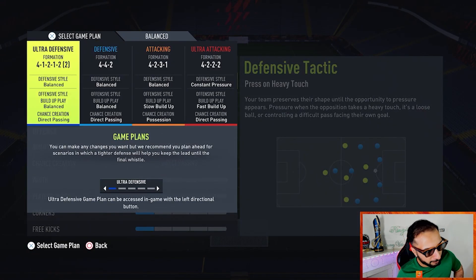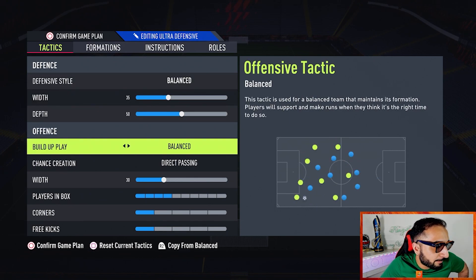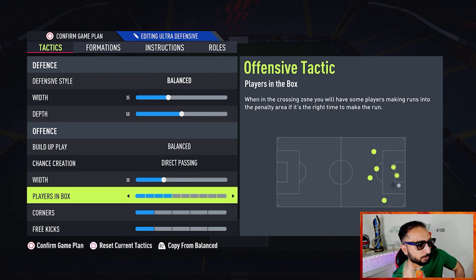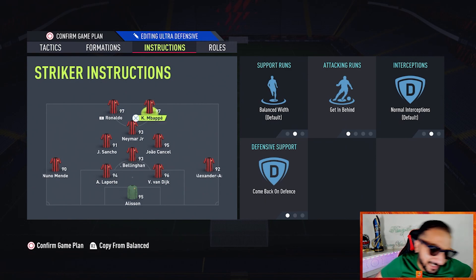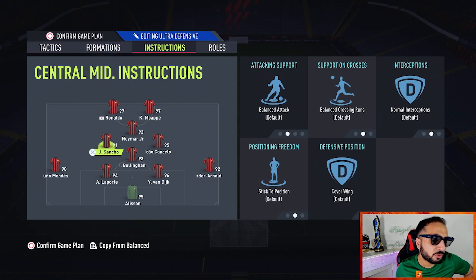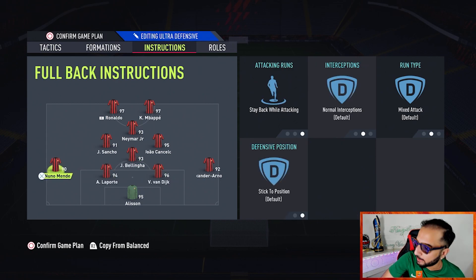For the 4-1-2-1-2 narrow: defensive style is balanced, width is 35, depth is 50. Build-up play is balanced, chance creation is direct passing, width is 30, players in the box at four, corners and free kicks at one. Instructions: one striker balanced, the other on 'get in behind'; CAM on 'come back on defense'; attacking CM is unbalanced; defensive CM on 'stay back while attacking, cover wing'; CDM on 'stay back while attacking, cover center'; LB and RB stay back while attacking.